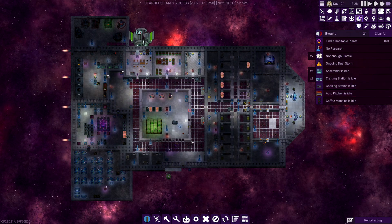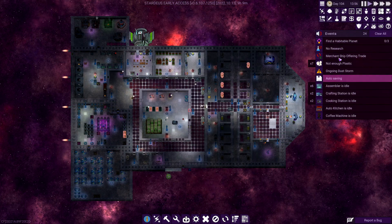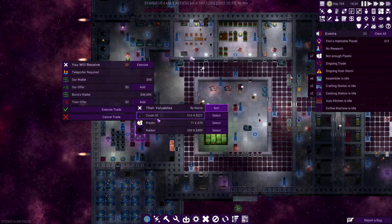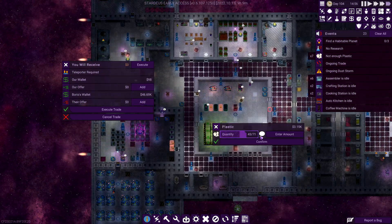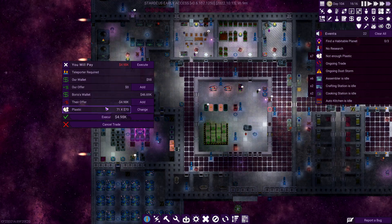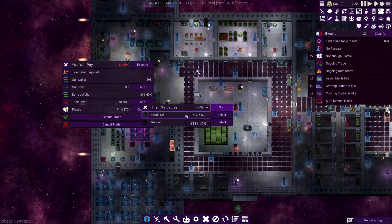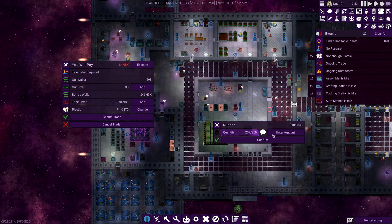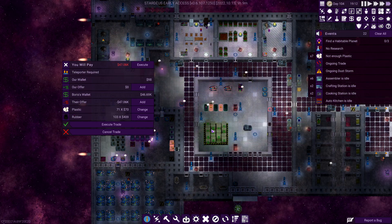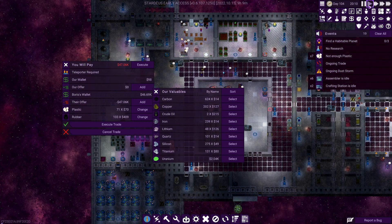There's our merchant. Merchant offering trade - what have we got? Plastic! Now we're talking. We'll take all of your plastic, thank you. It kind of makes sense it would come with the oil. We'll take some of your rubber as well. That's a lot - no idea if we're going to be able to afford all of this. Let's just slow this down.